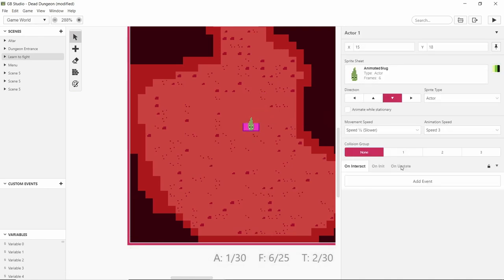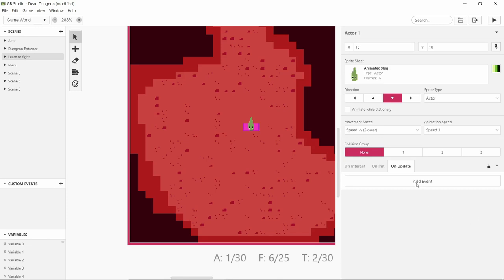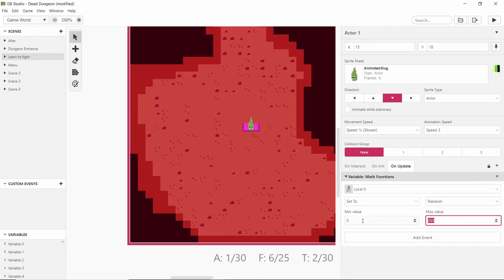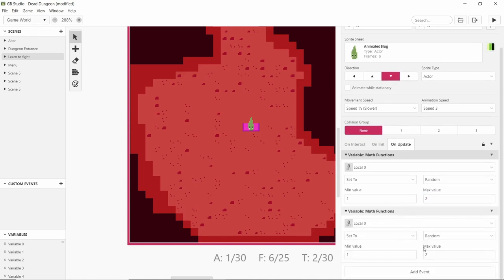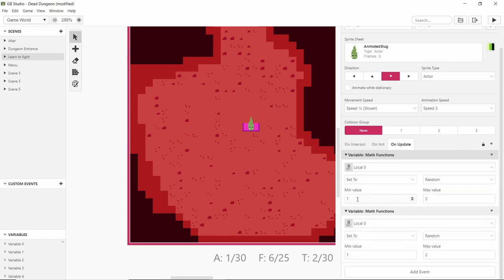So we have this little guy and I want to make him move around randomly. I'm going to use a math function and set it to random between one and four — one to four being like compass values. Actually, I'll set two different values: local zero and local one, between one and three. So one makes you move left, two makes you do nothing, and three makes you move right. The idea is we'll have an X value and a Y value so they can move basically anywhere they want.